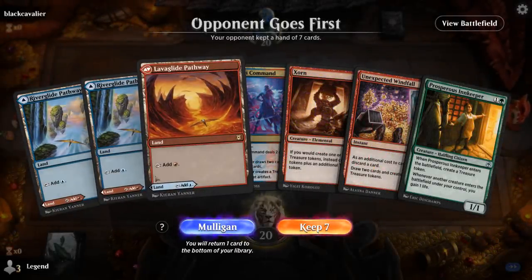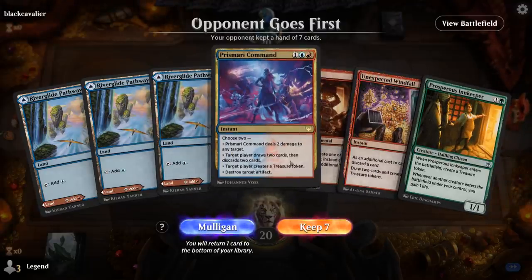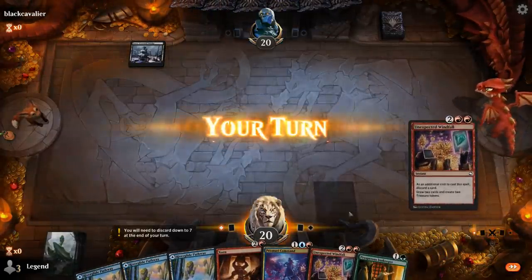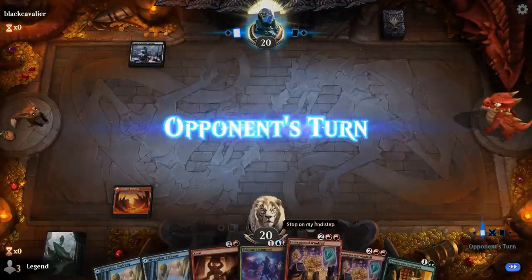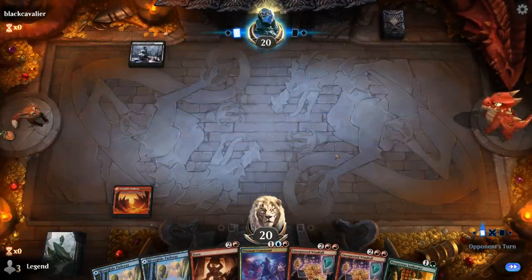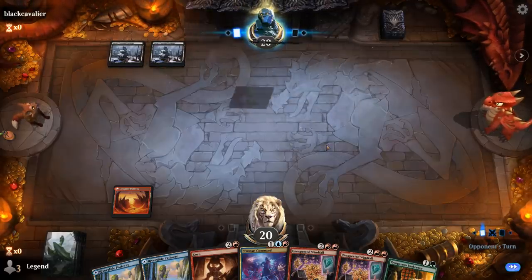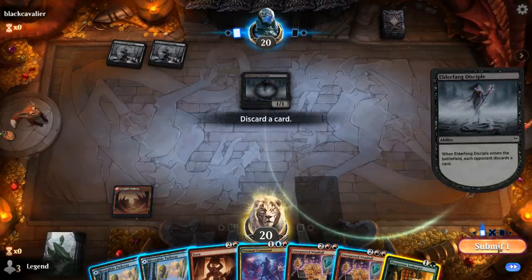Alright, we're on the draw. No green mana for Innkeeper, but we do have Zorn plus a few ways to make treasure — I'll keep it. Turn 1 Swamp from the opponent, followed by turn 2 Swamp and a Disciple to make me discard. Say goodbye to Innkeeper, I guess.